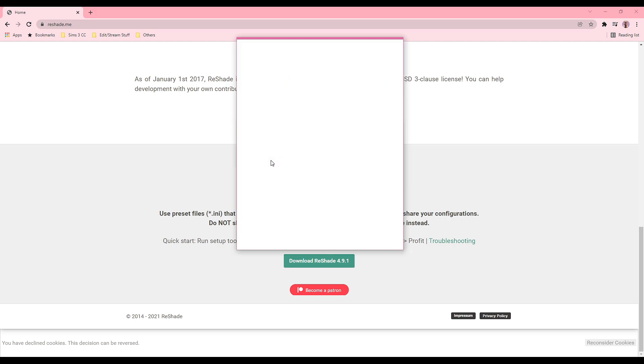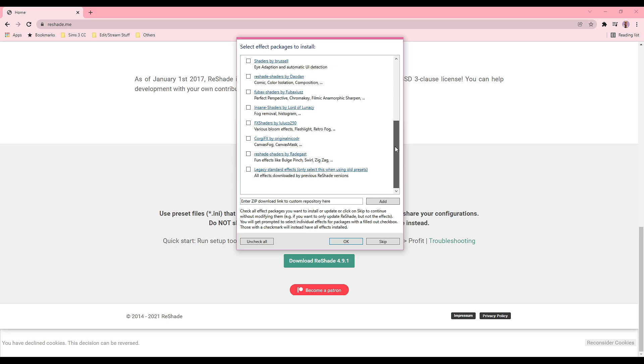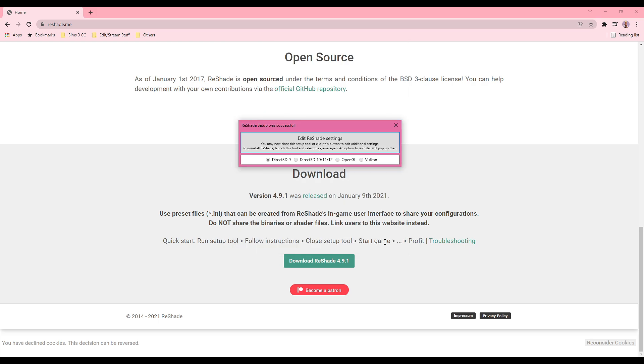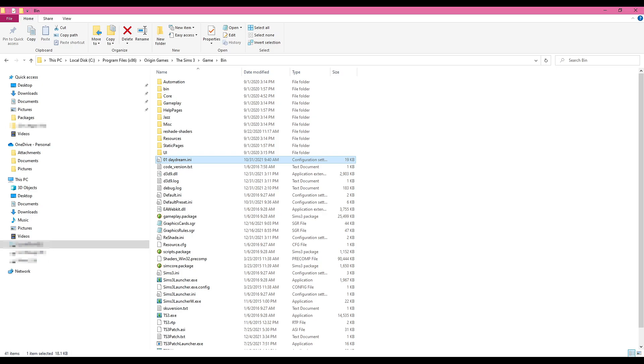Now you're going to see which rendering API The Sims 3 uses. The Sims 3 only uses Direct3D 9, so don't click anything else. Once you click it, you'll see all the effect packages to install — just click OK and it will be installed in your game. Click OK again and there you go. Once the reshade application is successfully installed in The Sims 3, you can finally download the reshade preset that you want. You just need to place it in the bin folder: local disk, Program Files (x86), Origin Games, The Sims 3, Game, then Bin.